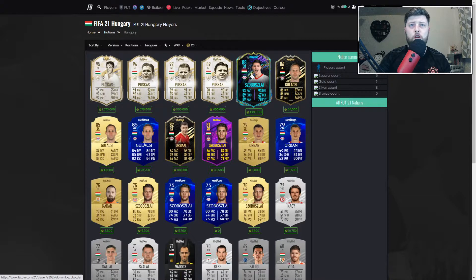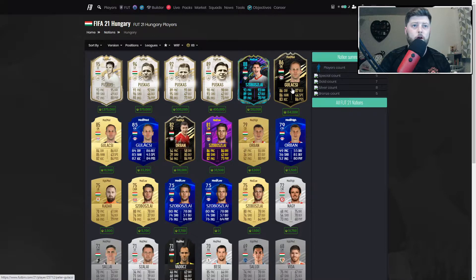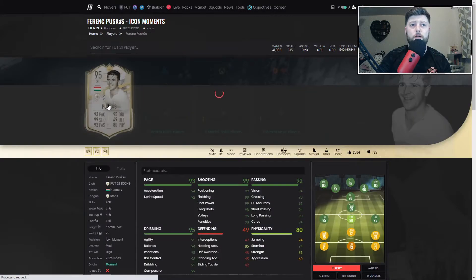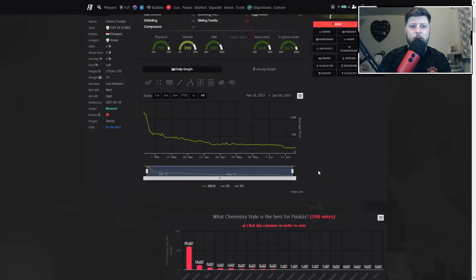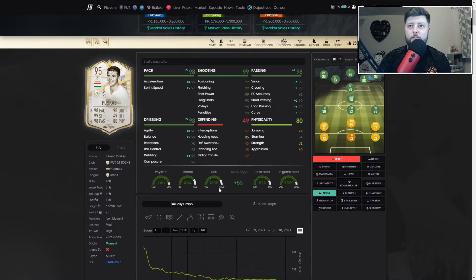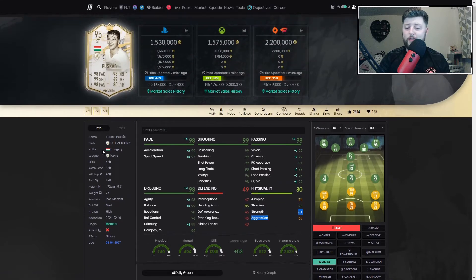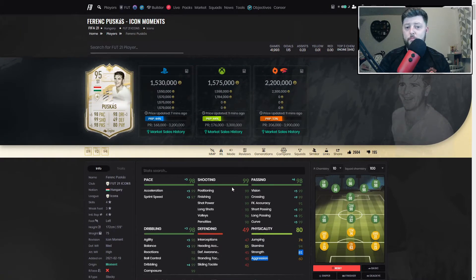In terms of Hungarian players, you've got Puskas and also Gulacsi in net — a decent goalkeeper for the Bundesliga. The chemistry style you want is probably Engine, as everything else is already maxed out, turning him into a 98 CAM, 96 striker, or even a 98 winger. Everything about him is brilliant — agility, balance, shooting, pace, and his aggression to win the ball back. Even with physicality not being great, he has that drive. We saw him tackling defenders and getting the ball back multiple times. A 10 out of 10 — one of the most fantastic strikers we've used. Let me know if you've used any version of him. Like and subscribe, see you next time!